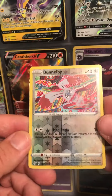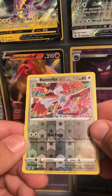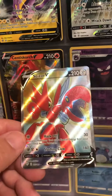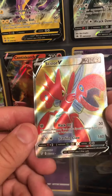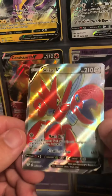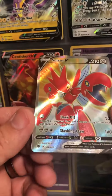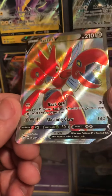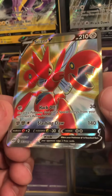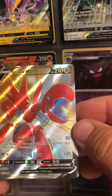Oh cool, reverse holos — what I've been told these are called. A common reverse holo, and whoa — a Snorlax V! Look at that — this is a V rule card. I've seen that on the other ones, where the whole card is art and shiny.